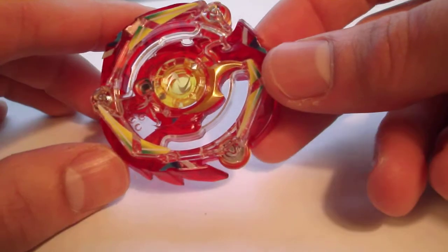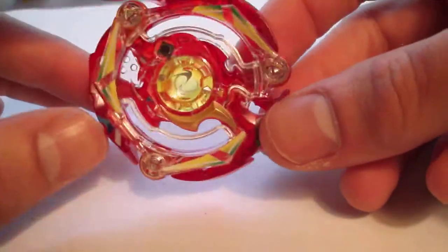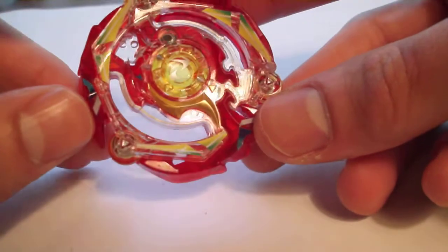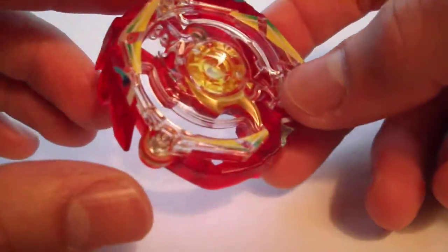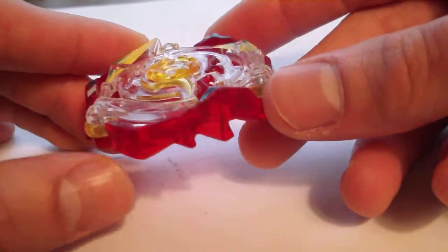Christ Satan — it's got some pretty solid raw defense actually. I think it might have more defense than Gigant Gaia, but it's got less stamina, so it's not really usable because of that.